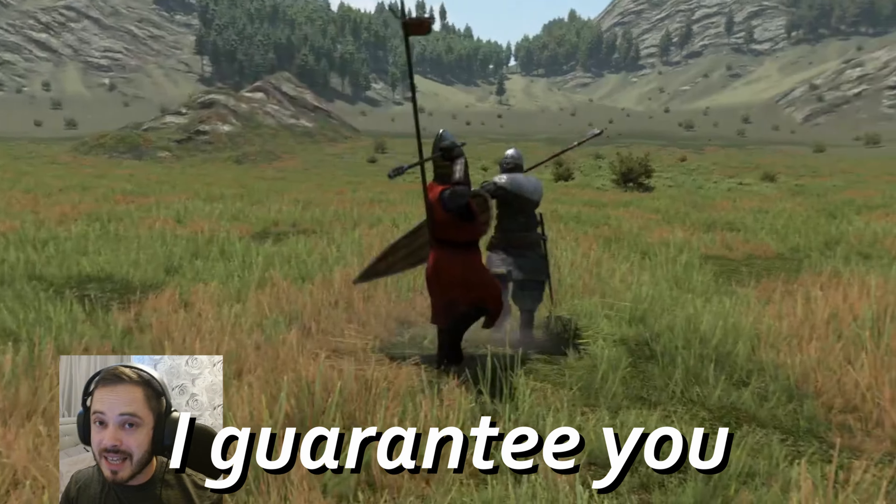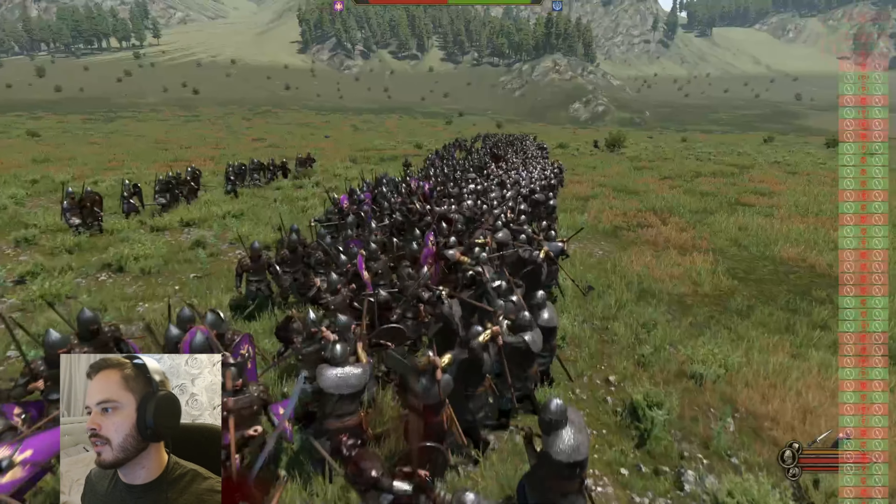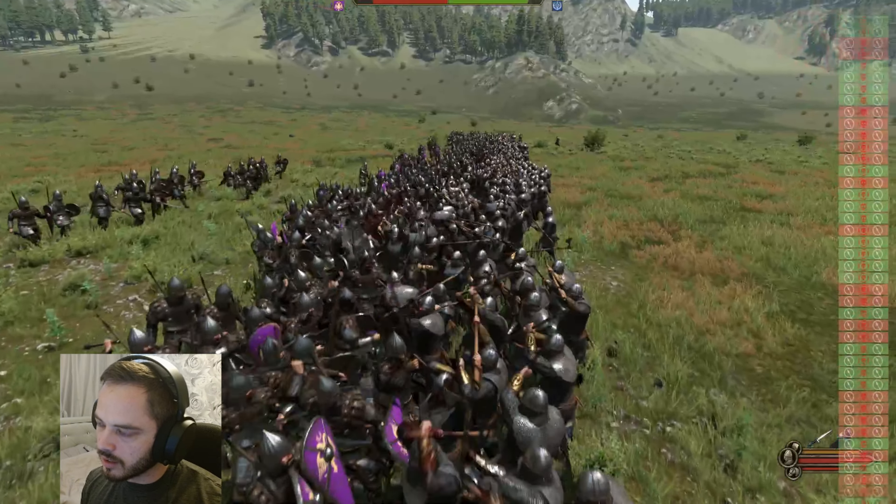The first test I set up was 500 Sturgeon Linebreakers against 500 Imperial Legionaries. You would think having a sword and a shield and the ability to put up an entire shield wall would give the Imperial Legionaries the advantage. I would definitely prefer a one-handed sword and a shield over a big two-handed axe — you can block and shove your sword into whoever's attacking you. But apparently not. Apparently the Sturgeon Heroic Linebreakers are more powerful than the Imperial Legionaries.